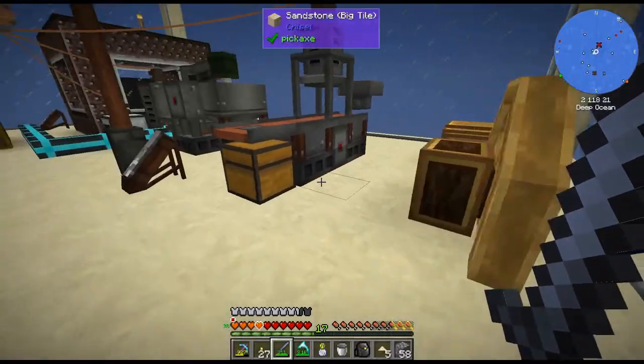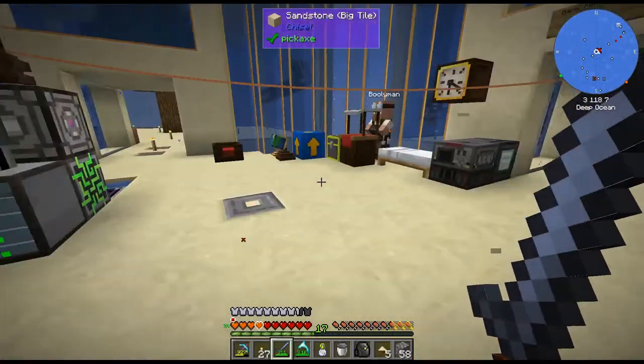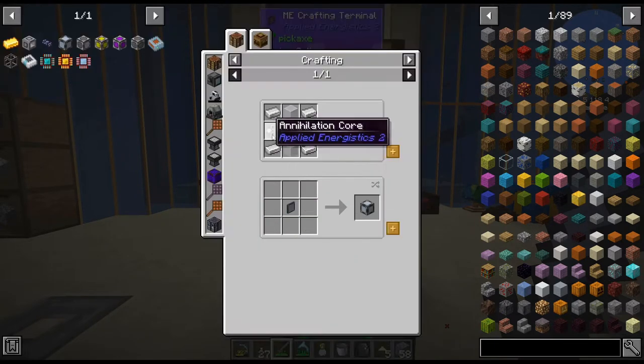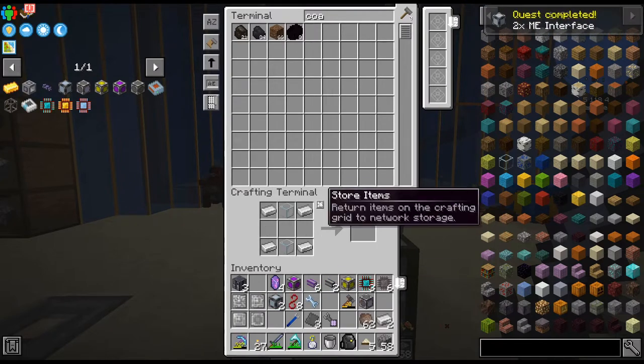Now I'm like, oh, I kind of need more — kind of need more steel. Let me do that. I have a whole bunch of iron that we processed. I have coke, but I don't have enough coke. Do we have coal? Yeah, let's throw — get this all processing. So, coke oven. All right, and then that will do that.